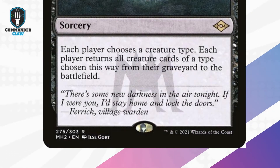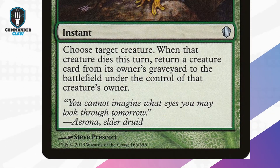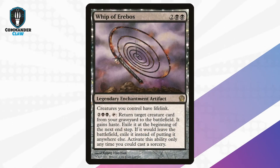Patriarch's Bidding: since we're spirit tribal, this is a no-brainer — you can return all spirits to the battlefield. Beware, this is a situational card. Reincarnation: a never-before-seen green instant reanimation spell at only around 50 cents. This is hard to beat for exchanging a weak creature for a large one milled into your graveyard. Goryo's Vengeance: love it for its arcane mechanic — you're able to splice this effect onto other arcane spells and never actually cast this card directly, always keeping it in your hand.